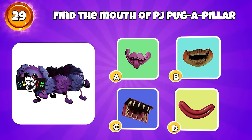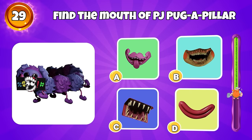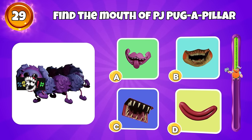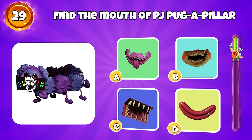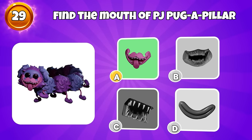Round 29, find the mouth of PJ Pug-a-Pillar. Yes, it's here.